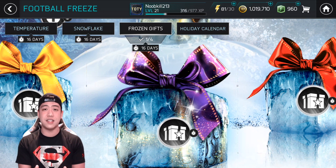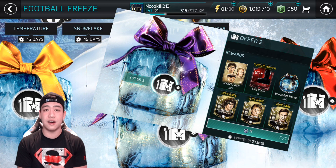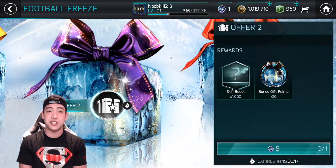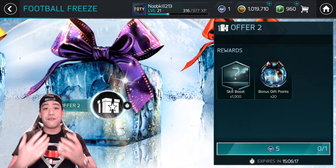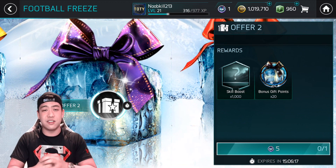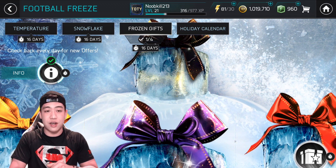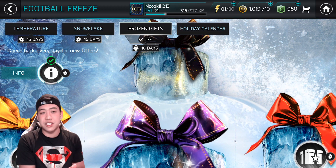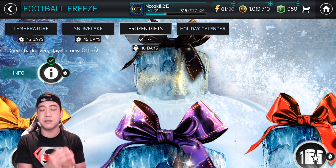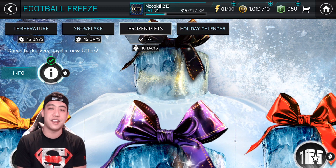Every 24 hours these gifts rotate — the first day featured the purple gift with a chance at an icon player, and today it's showing 1,000 skill boosters. Once you complete a gift exchange you'll receive another bonus gift token with a black ribbon. There's one gift not yet unlocked that will come out later in the promo. Make sure you play your skill games on the temperature page every four hours, as it helps you get currency and unlock things in the snowflake.